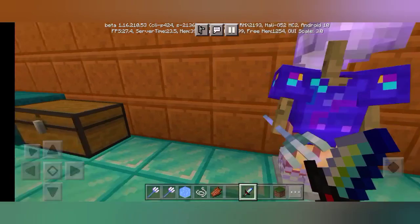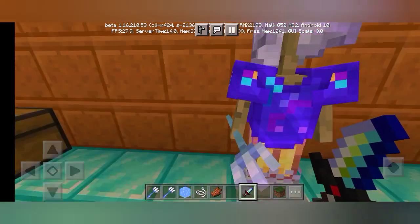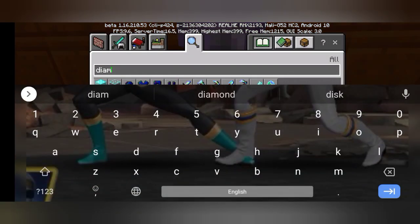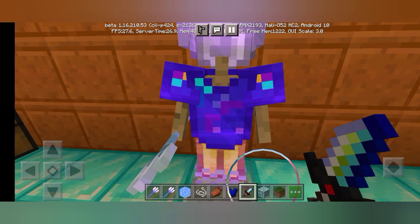Here's my armor, whose look has also been changed thanks to the resource pack. It's looking very cool, and because it is enchanted, it looks even cooler. And here's a plain diamond armor — you can see it looks different as well.